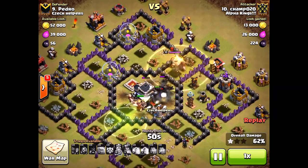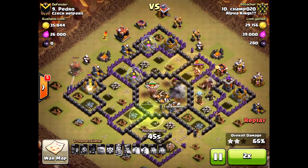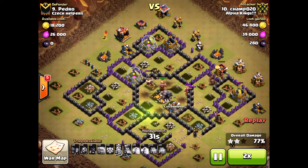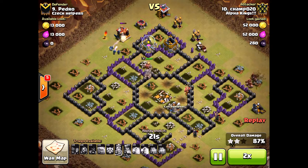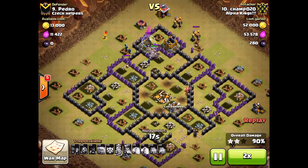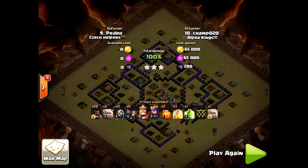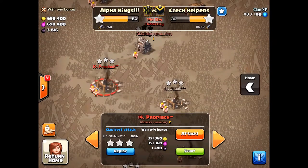Still, it's a very solid attack even with the mishap. Even if you make mistakes or slight errors, you can still get the 3 star. Just have patience and don't deploy your troops too hastily if you think things are going wrong, even at the beginning. Still a great attack by Champ, number 10, attacking their number nine defender — super impressive. And this is with low-level heroes, level 10 and 11. So you can 3 star pretty much max Town Hall bases even with low-level heroes.